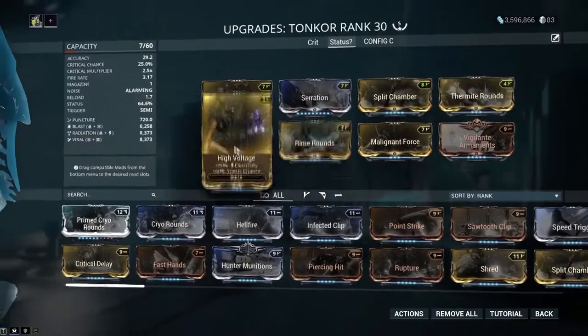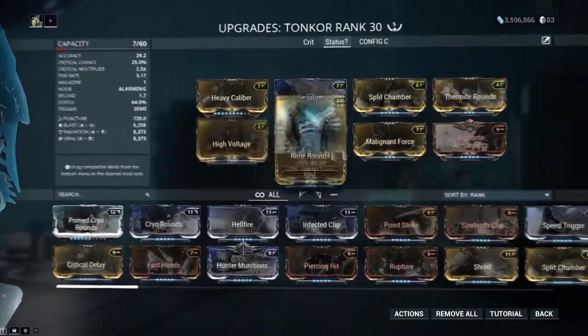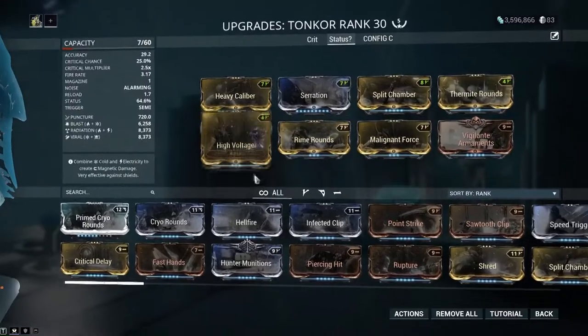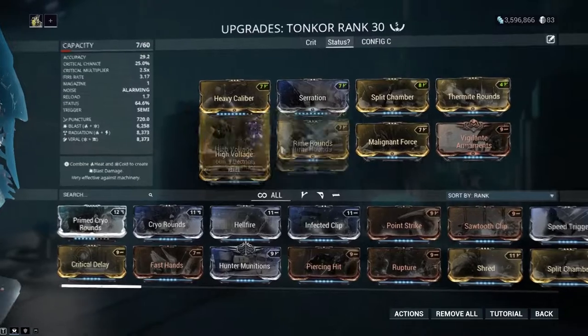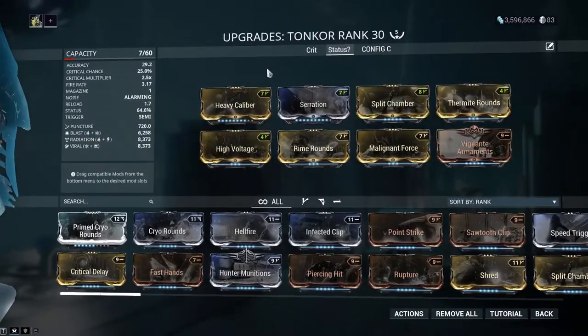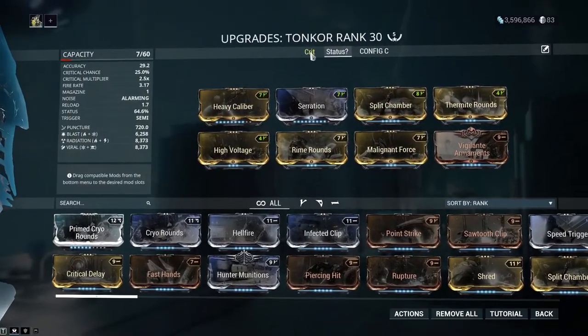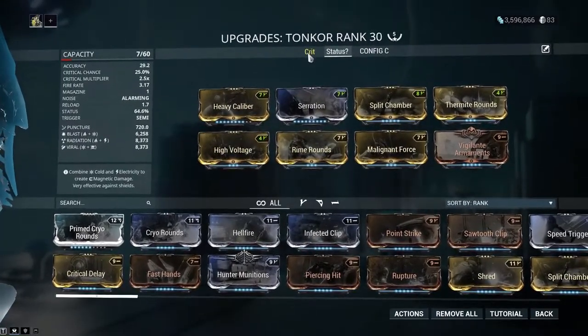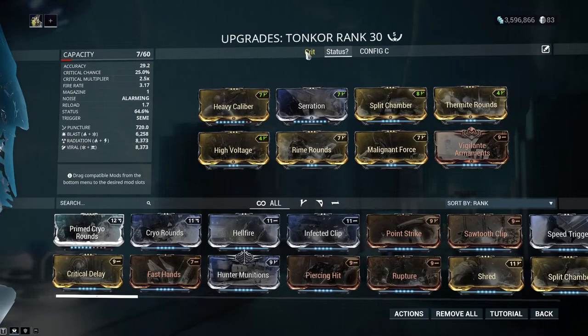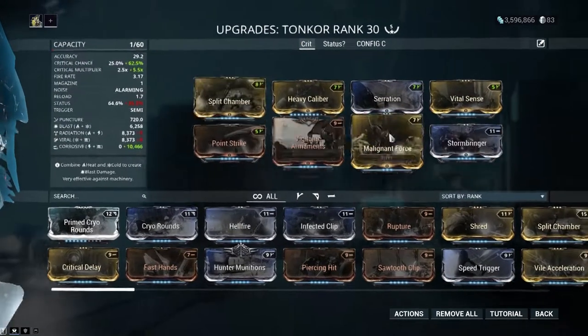I was testing a status build, trying to buff the status up a bit, and it's not that good, honestly. I'm not even going to show you what it can do - I'm going to be fighting the same 4 level 100 corrupted gunners - because honestly, I don't want to waste your time, it's just dead content. I'll be sitting here shooting most of my ammo into these guys and they won't die. You could change the elements around, probably take it for an infested mission or something, but it's honestly not worth your time. There are better grenade launchers out now, like the Tsar and stuff.